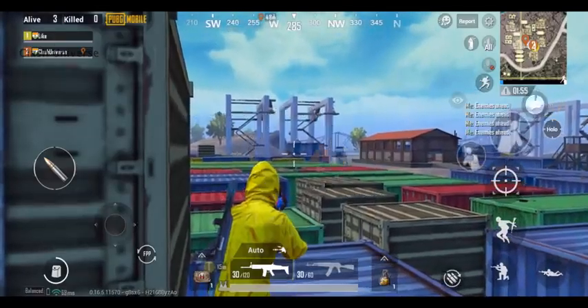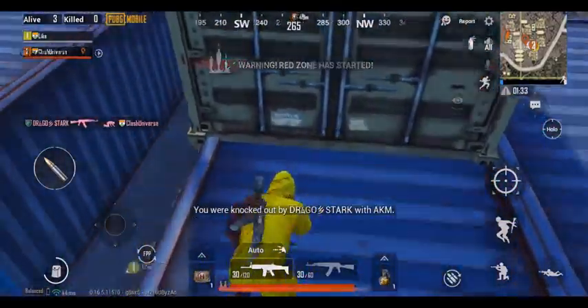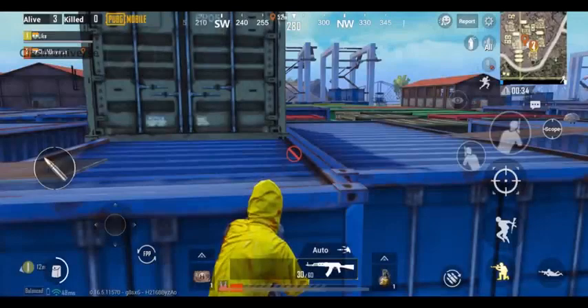Ever got knocked while marking your enemy's location on the container? While playing with your squad, it would be good practice to mark each of the Georgia Pole containers with a number such as 1, 2, 3, 4, 5, 6, and 7. So the next time you spot an enemy somewhere, just shout the number of that container.